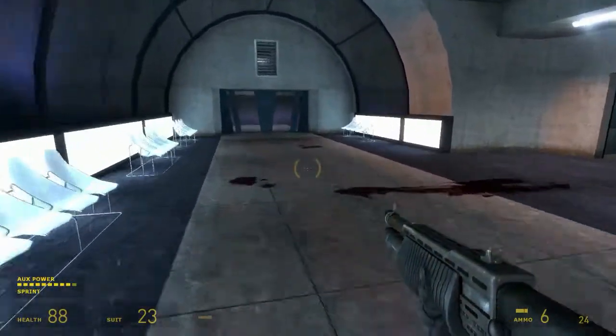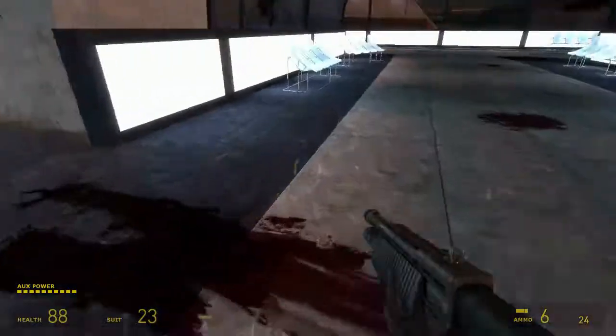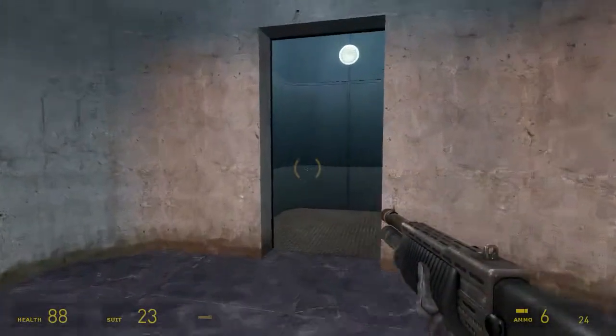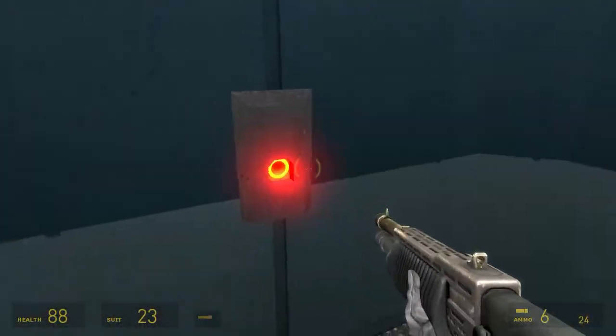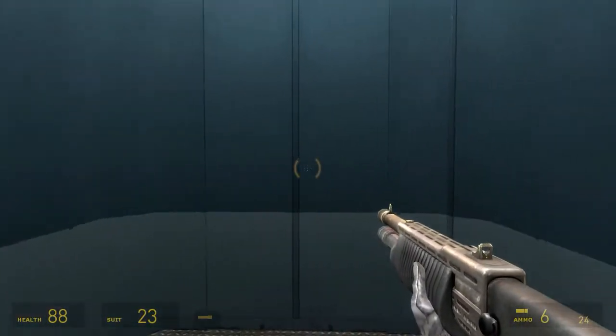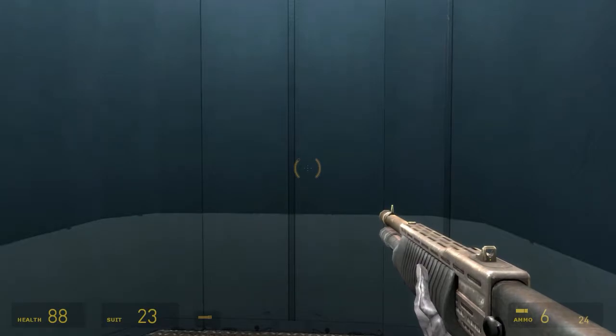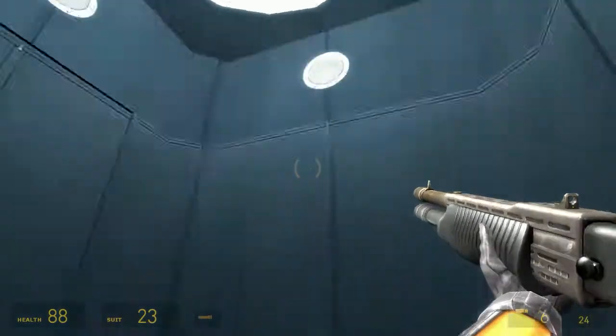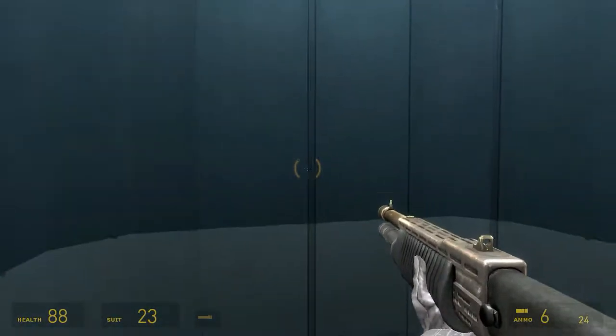Okay, blood splatters — this is kinda good. It's very perpendicular to the path, kind of drawing me this way. And the green lights are always a nice touch. I know where I'm going — I feel like I'm going the right way. This elevator has two doors, apparently.